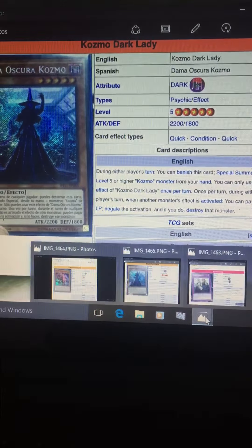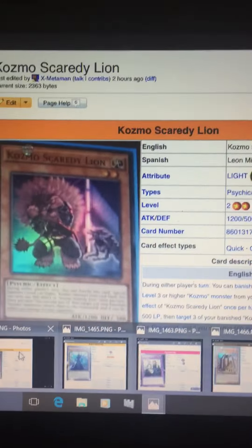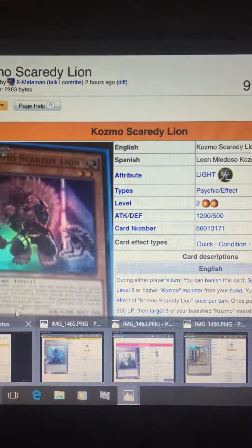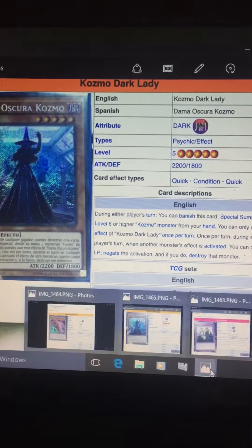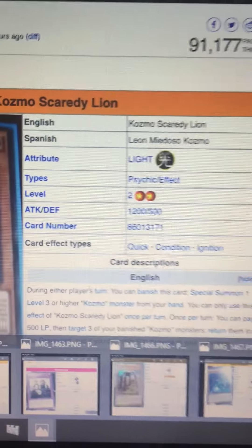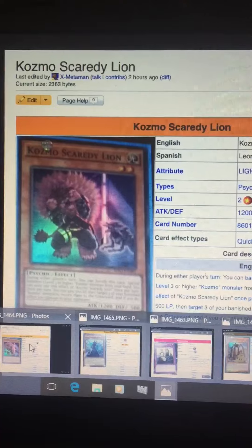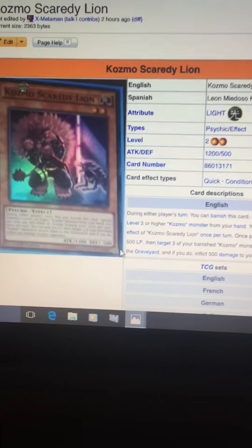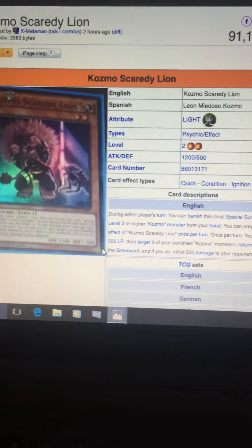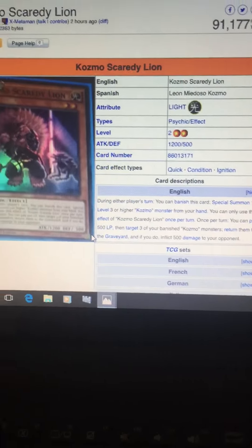Next card, the third card, is Cosmo Scaredy Lion. It's another pilot; it's a level 2. So you can bring this card out to normal summon it when you need to. It's 1200 attack and 500 defense.